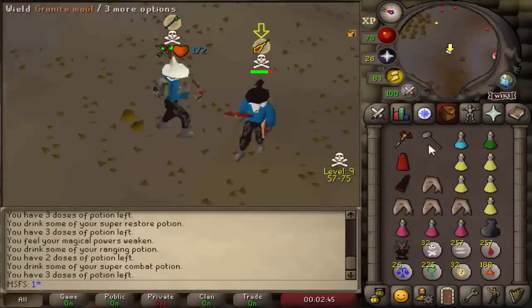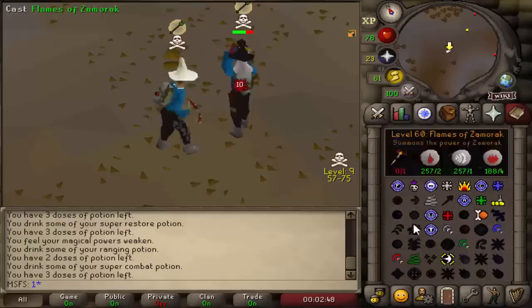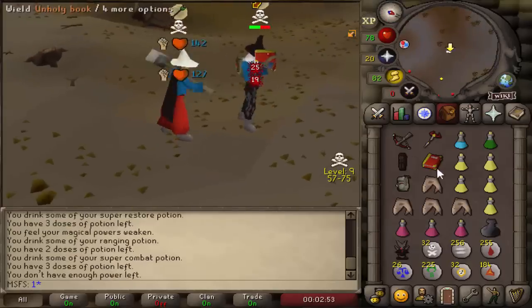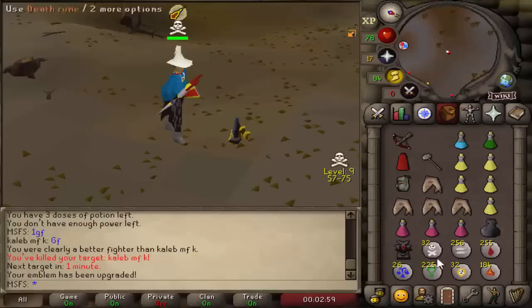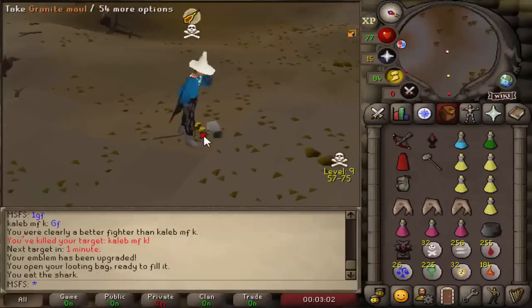Pray mage - he can freeze me if he wants. I don't think I want to go in for the freeze right now. Maybe that'll help us out - yeah, I think that's a full freeze. Going for another bolt, let's just fake the GMaul because I think he's going to pray melee anyway. Yep he did. Going for another Flames into the GMaul - dead. Come on, nice 22, 21 for the KO. Good fight - a little slow but we did get him again. We're onto a tier 9, two emblems off of him as well.